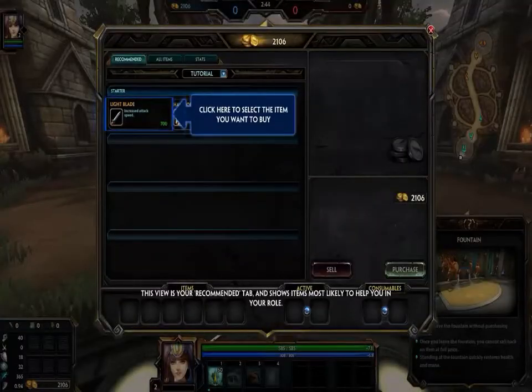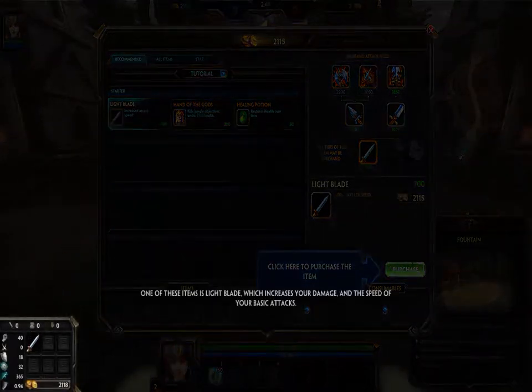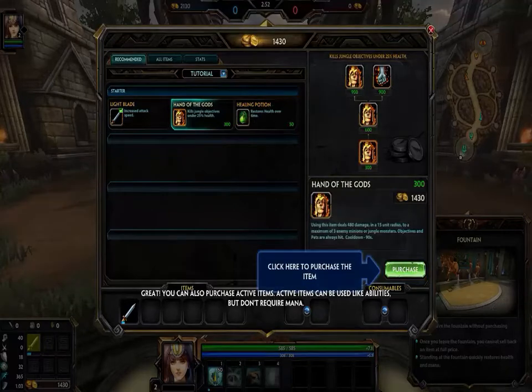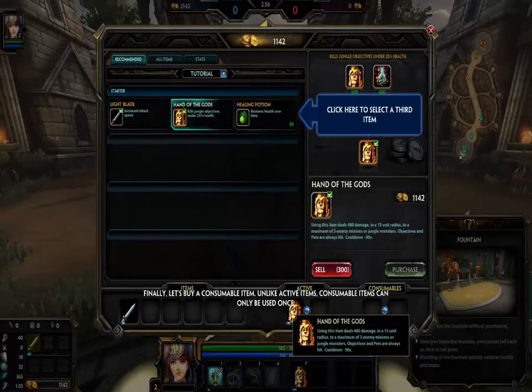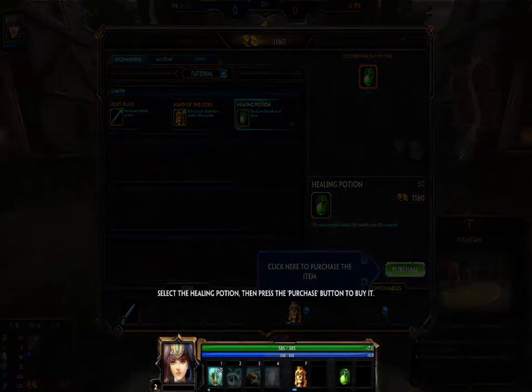This view is your recommended tab and shows items most likely to help you in your role. You can also purchase active items. Active items can be used like abilities. Let's buy a consumable item. Unlike active items, consumable items can only be used once. Select the healing potion.